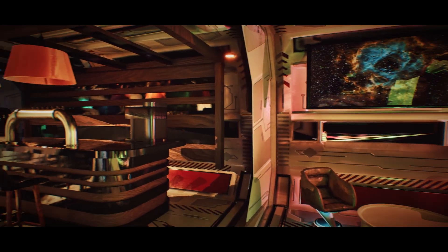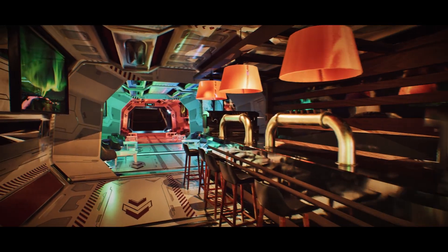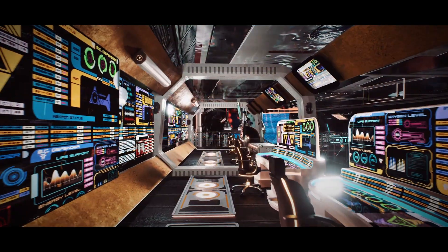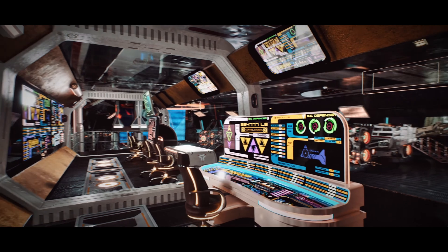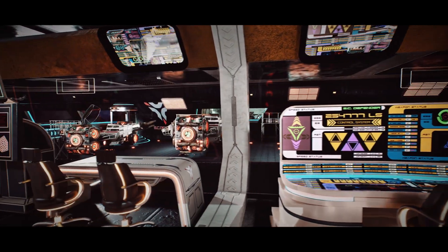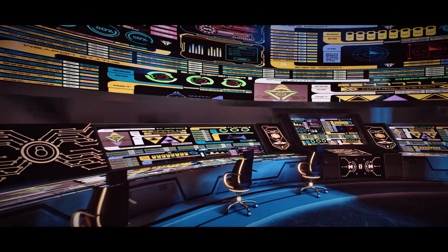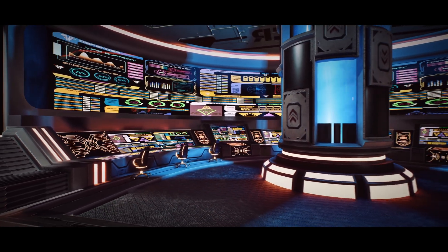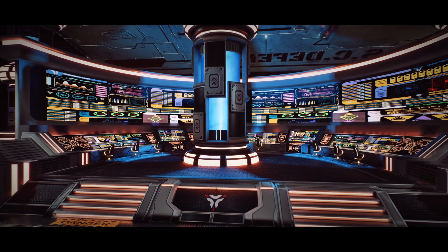In total, there are 165 unique meshes and 20 blueprints — including a turbolift, turrets, doors, elevators, and engines. There are 192 materials and 415 textures with resolutions up to 4K. There are also three particles included, such as running codes, circles, and HUDs. I think this one looks absolutely great. Normally the personal license is $30 and the professional license is $90.